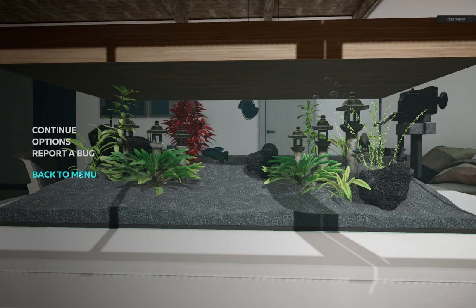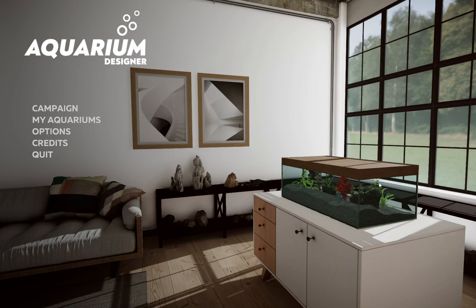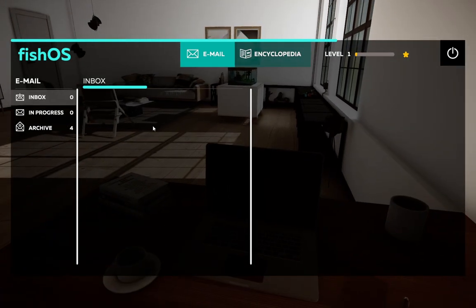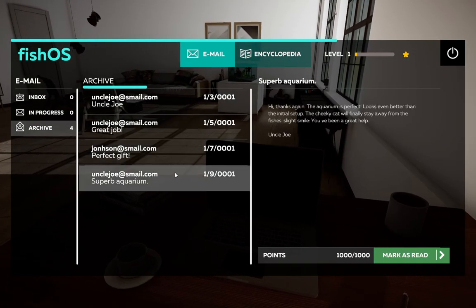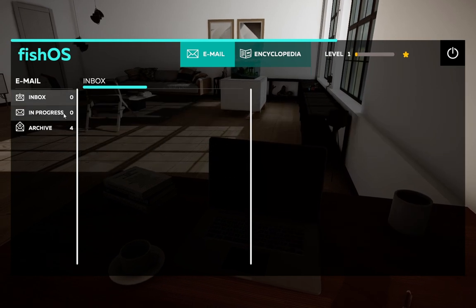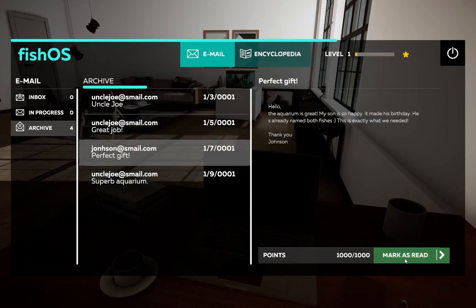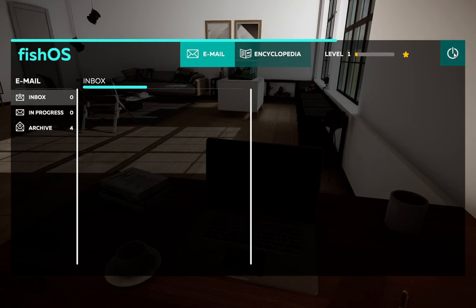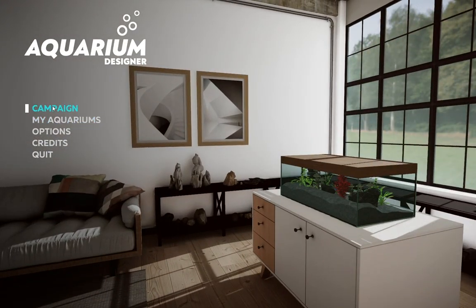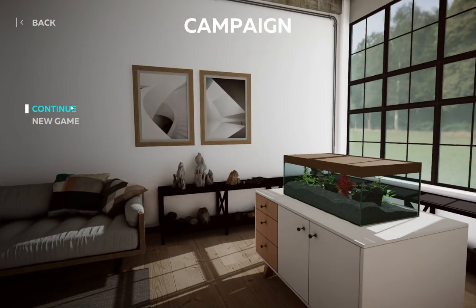We're going to go into the campaign mode because I'm having too much fun. You can go right into there and it saves — you can see it on that nice little bureau right over there. I've already done quite a bit. So I guess I can't really level up, unfortunately. Maybe I'm playing the wrong version. Campaign continue... I found a bug for you guys. Sorry about that.